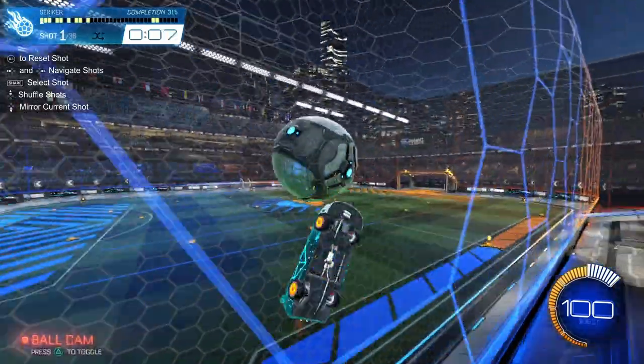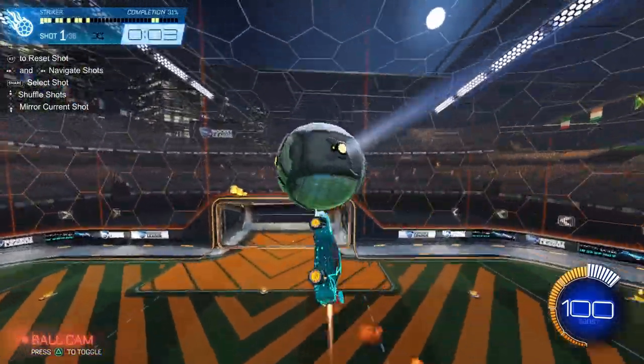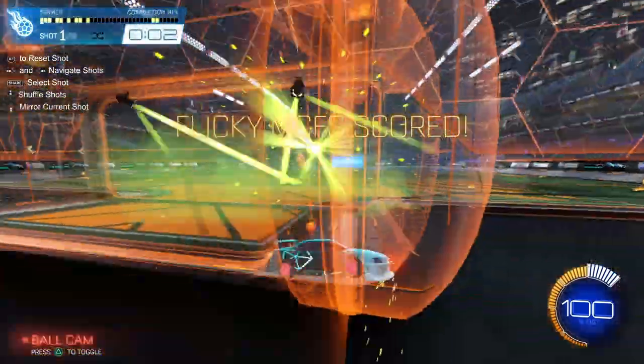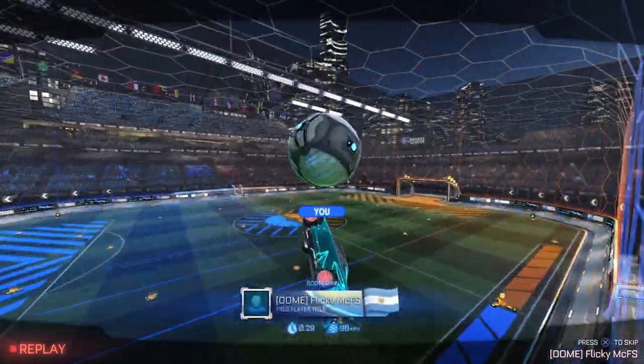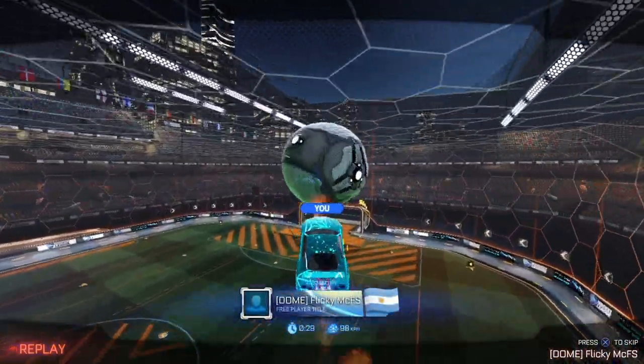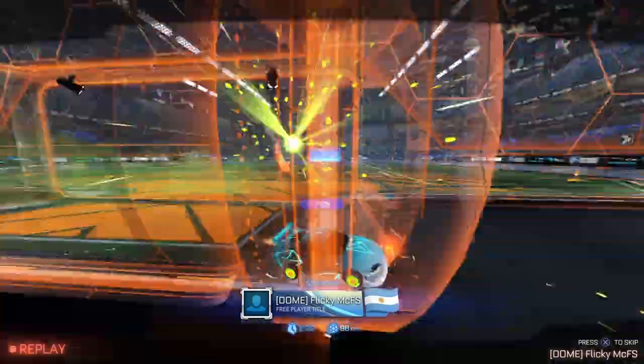For the first shot I just want to warm up my mechanics, so I'm going to go for a basic air dribble and try to push it all the way into the net. It's important that you're touching the underside of the ball so you can give it lift and height all the way to the goal without bouncing. You're also going to want to use your air roll to adjust your car.